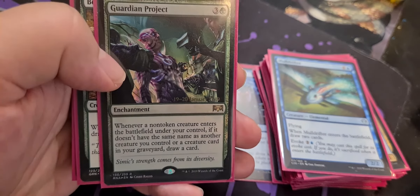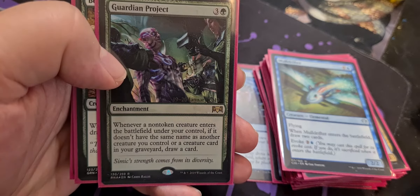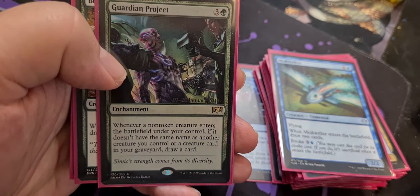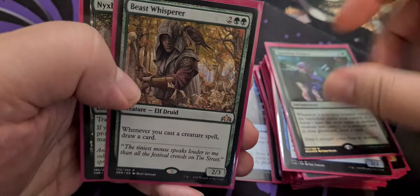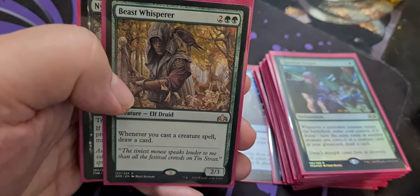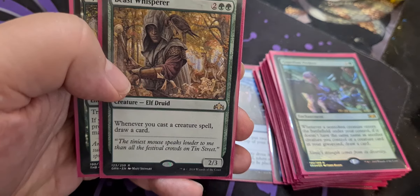We have Guardian Project — whenever a non-token creature enters the battlefield under your control, you don't have to cast them. If it doesn't share a name with another creature you control or a creature card in your graveyard, then draw a card. And we have Beast Whisperer, so whenever you cast a creature spell, draw a card.